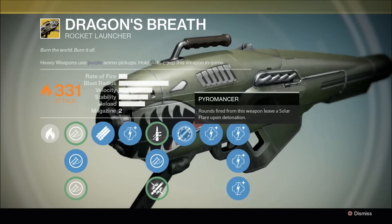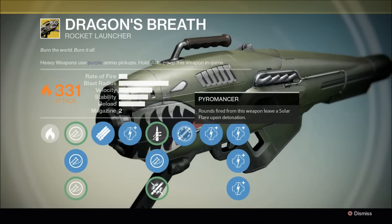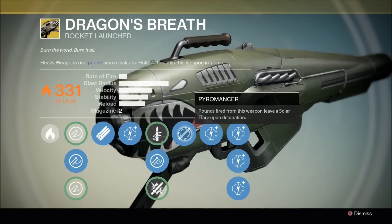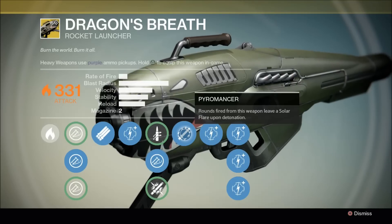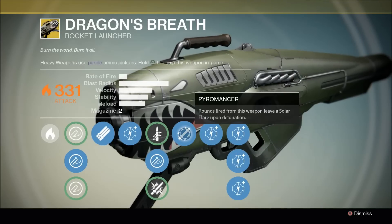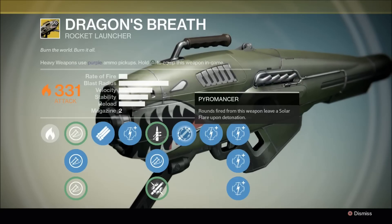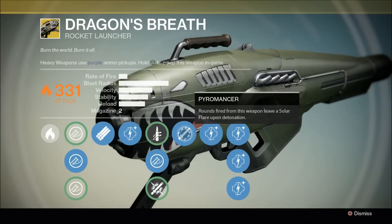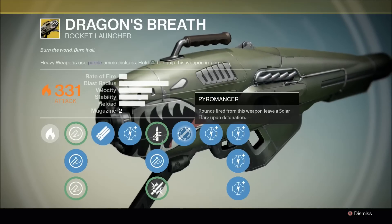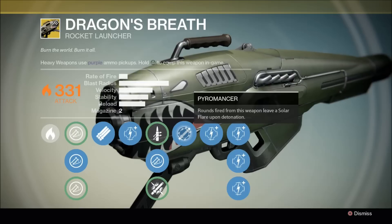Then we have Pyromancer — rounds fired from this weapon leave a solar flare upon detonation. I'm a huge fan of this; it's really, really fun to use. While in PvP it doesn't really seem to be that useful — people tend to just not go into it and it doesn't last a whole long time — it might catch one or two unsuspecting people if the blast radius didn't kill them. It's really nice for locking down tight corridor areas in PvP. In PvE, however, this will lock down multiple areas. Mobs generally don't move out of it quickly enough, so usually this will finish them off as well. I can't wait to get this weapon for myself just to play around with this a little bit more.